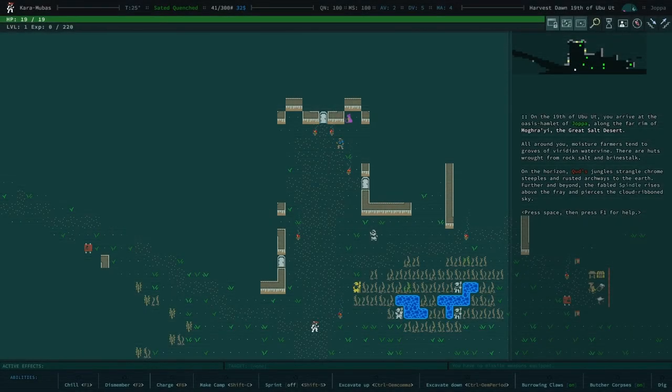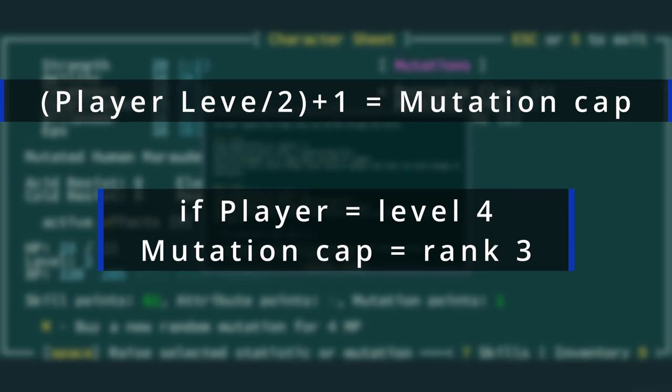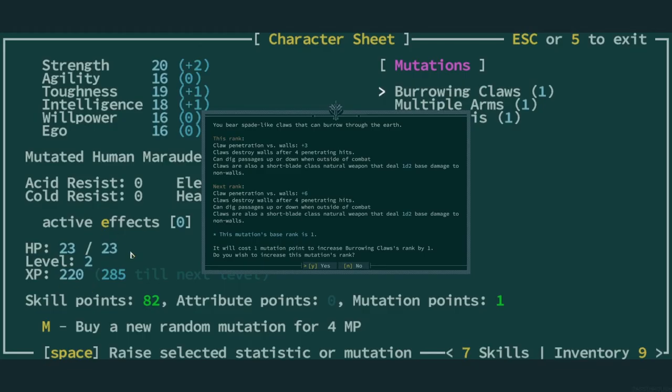There are a few different ways to play a mutant and a few things to be aware of as you progress. As a mutant, whenever you level up, you gain a mutation point. You may spend this mutation point to advance one of your mutations, with one limiting factor: the level of the mutation cannot exceed half of your character's level. More specifically, it's half of your character's level plus one.